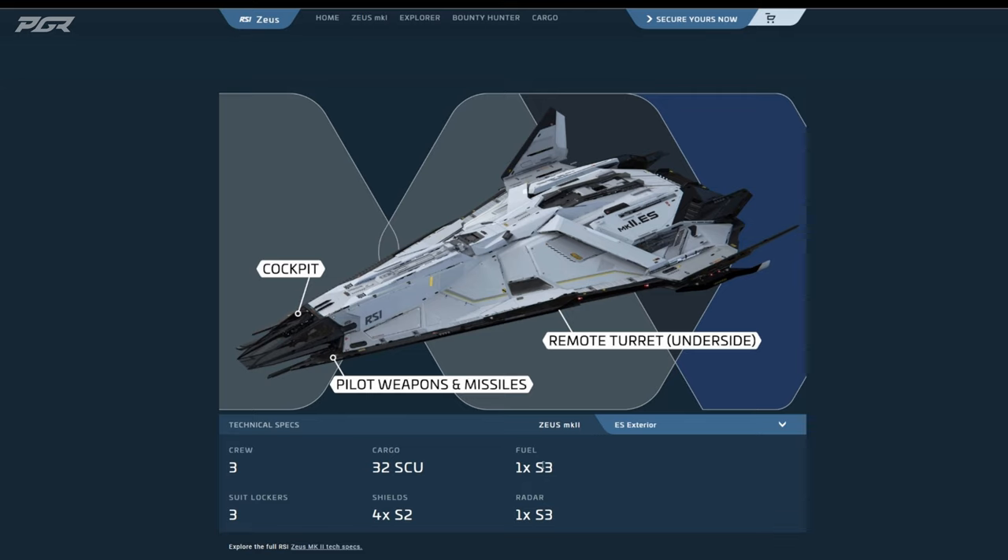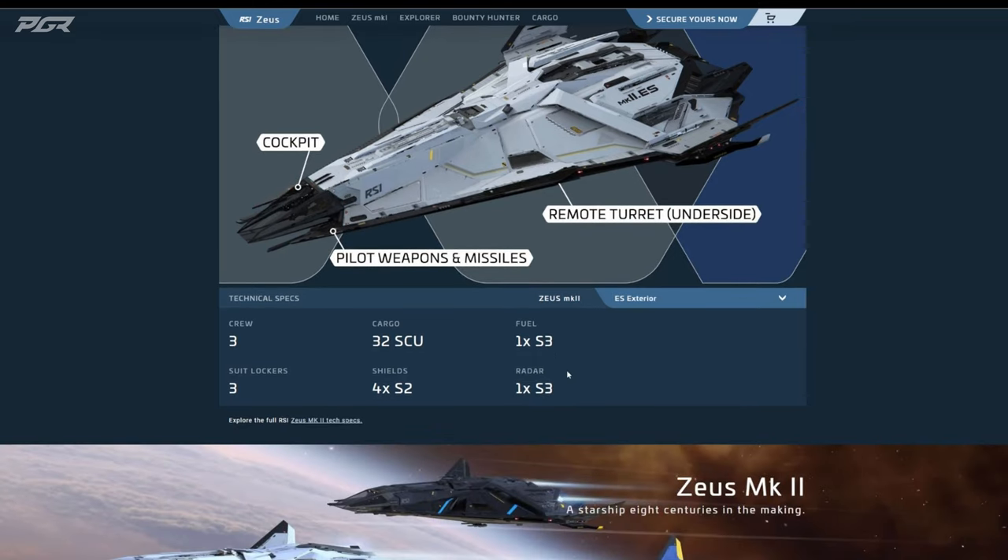It's a solid contender for sure. You have one size-three fuel tank, so you're looking at long ranges. We need to start thinking outside of Stanton — we're looking at Pyro now. What we did notice in the showcase is that the distances between planets are massive, so fuel is going to be very important. Having a ship like this — small enough that it's not too high maintenance, but with the fuel tank to take you to the places you need to be — is a winner for me. It also has one size-three radar, which would allow you to probe the system and find anomalies that a regular ship will not be able to find.